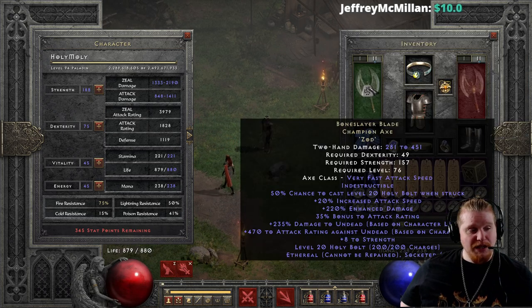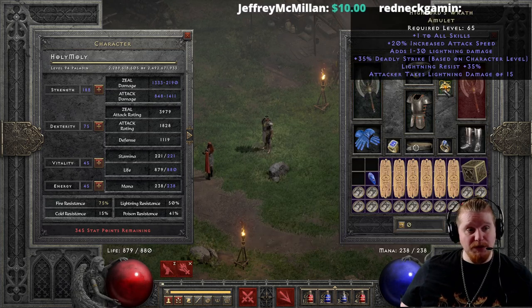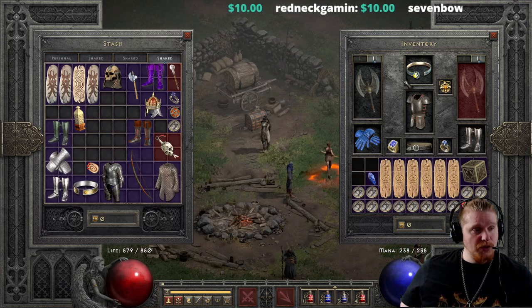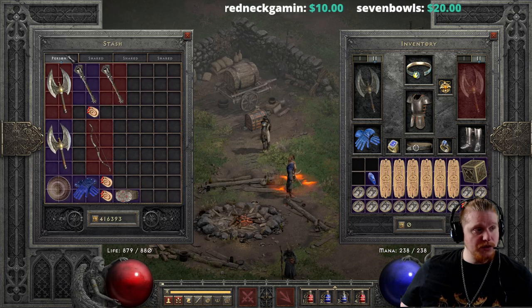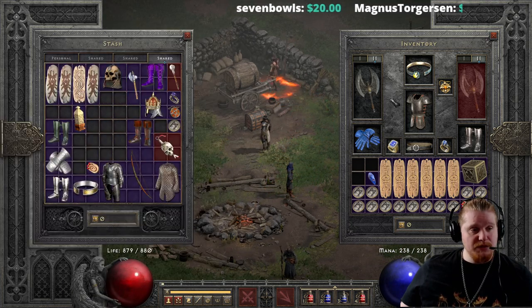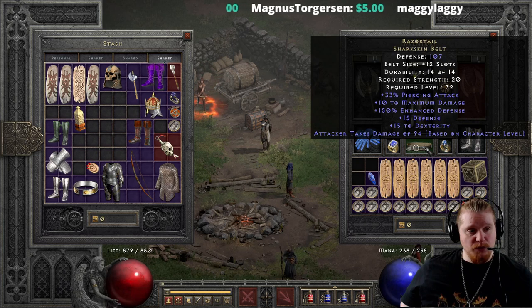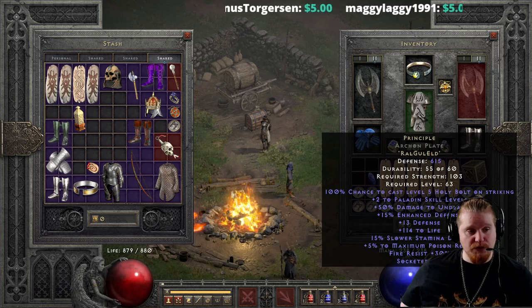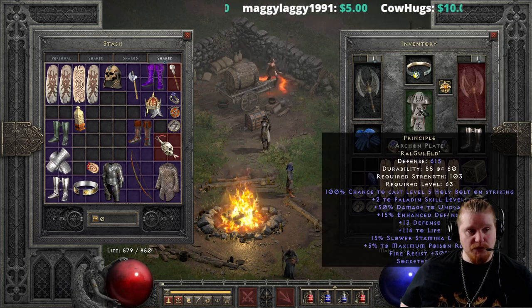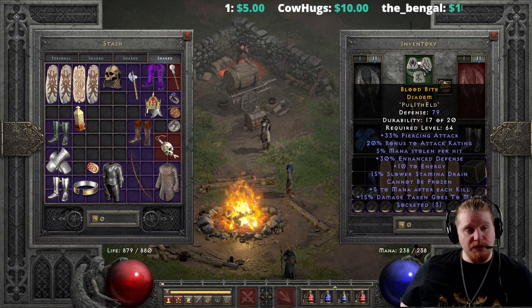I mean, granted I do have the 470 attack rating bonus versus Undead, which could come in handy. The helmet on this character is kind of the wrong one. I don't have something else in my stash for helmets. I'm also using a Razortail, which is not going to help me out. I do have Gore Riders on, which could be useful. I have a little bit of wiggle room with the belt and helmet slots, so let me pause the video real quick and go find something to replace those.